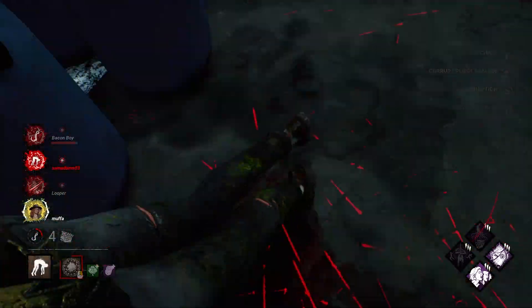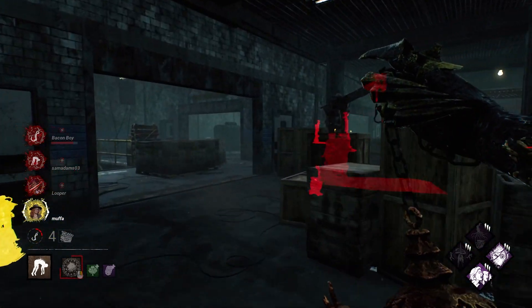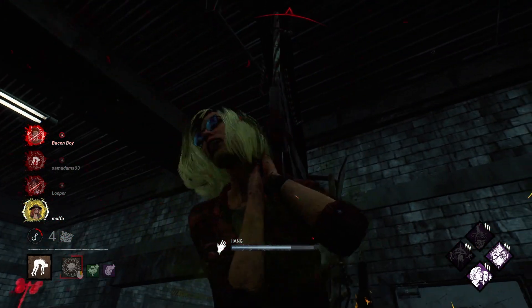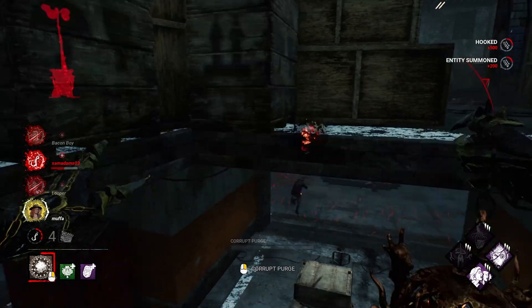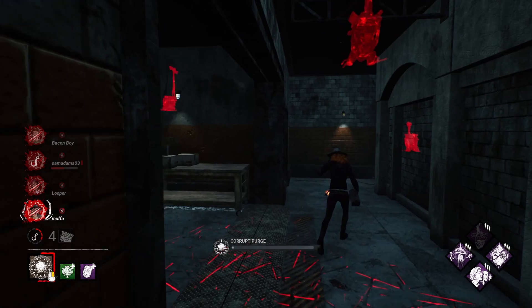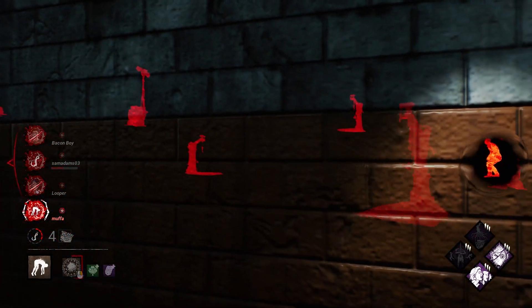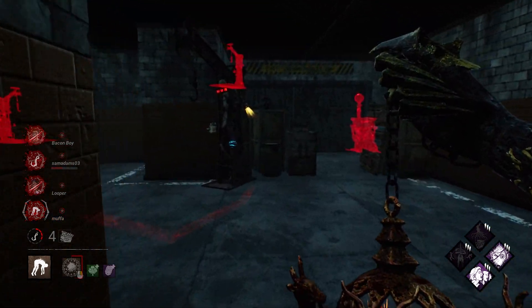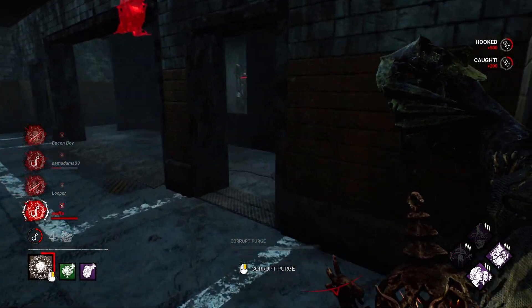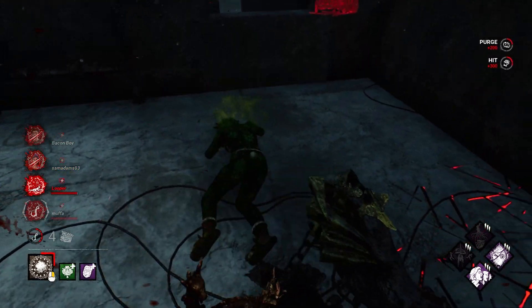There we go! Come right over here — that was major value from the screams. There's one and two, and we know where everybody is again. Here we go, this is what I meant by steamroll. We know we saw somebody right over here. That was a great Dead Hard.